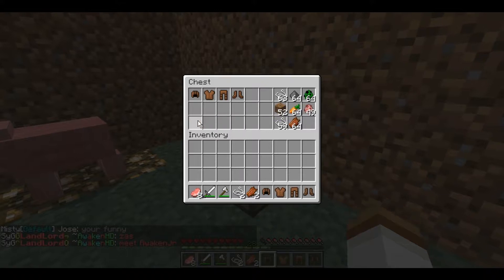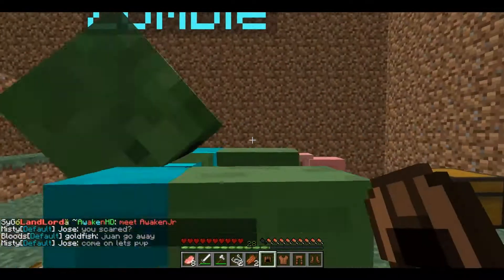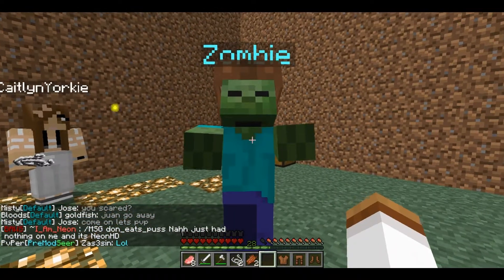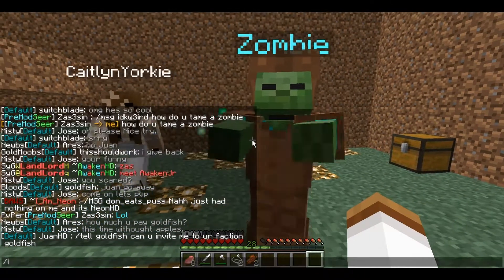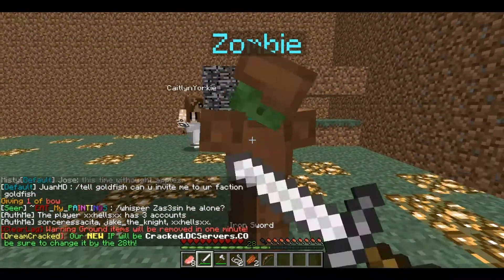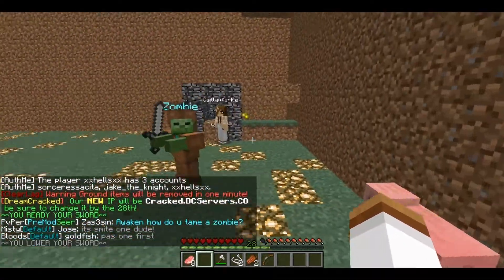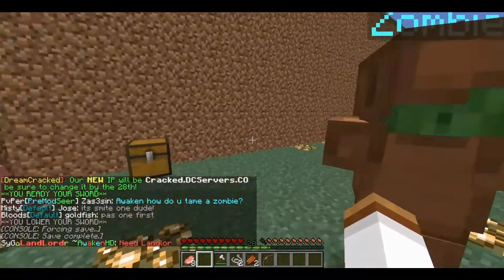If you're a Boss, you can hold shift, then right-click your zombie, pigman, or skeleton and equip armor. Let me see if you can give him a bow. No, he doesn't take bows. But you can give him armor — and he doesn't burn in sunlight. Nope, they don't burn in sunlight.